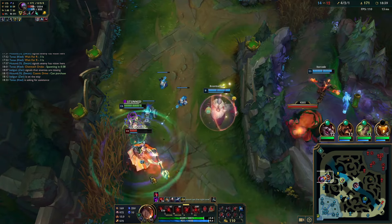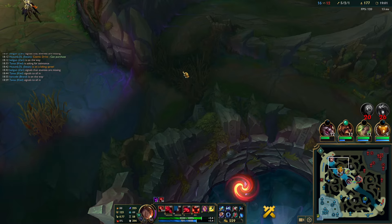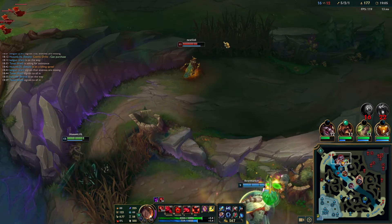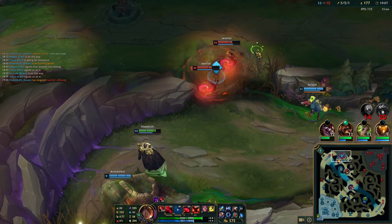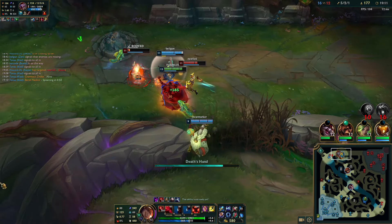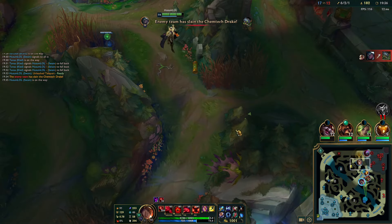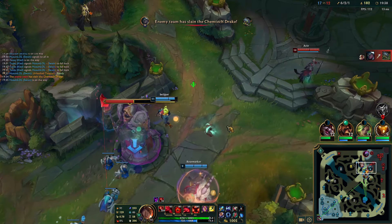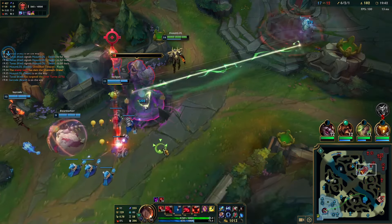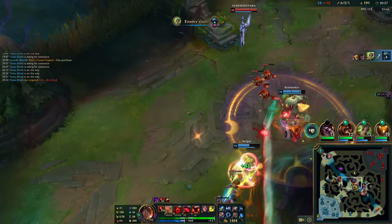Now I just pick off Jax — he had Overheal. Back to farming side waves. Shaco gets in the way so we just pick him off again. After pushing out the top wave, rotate towards mid to give your team some cover so you can take down another tower. League is all about pressuring sides, rotating to mid, getting more objectives, and creating man advantages on the map.